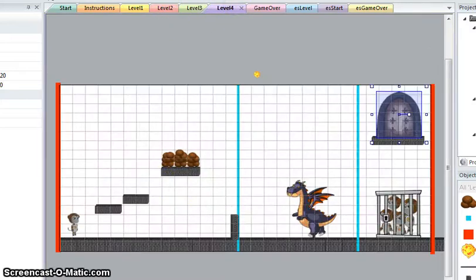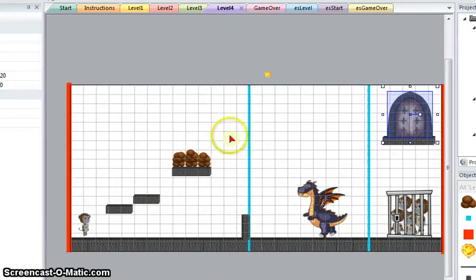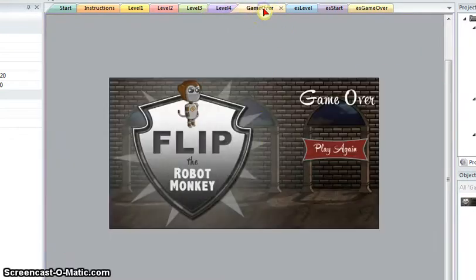Level four is your boss level. You have to shoot the dragon multiple times. After hitting it five times, these invisible walls drop. The dragon dies, and you save the monkeys. There is an extra door up here for no reason. Once you beat the dragon, it goes to the game over — or if you die in the game, it goes to the game over.